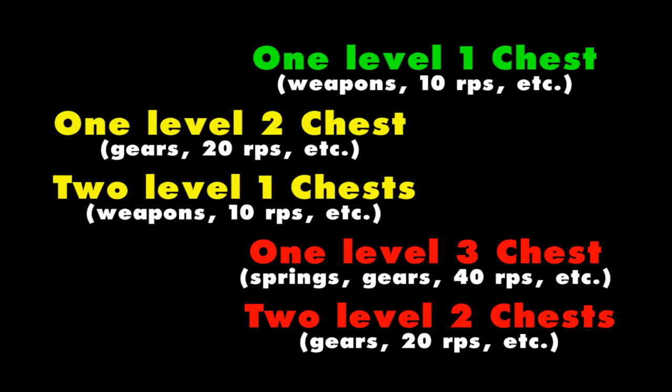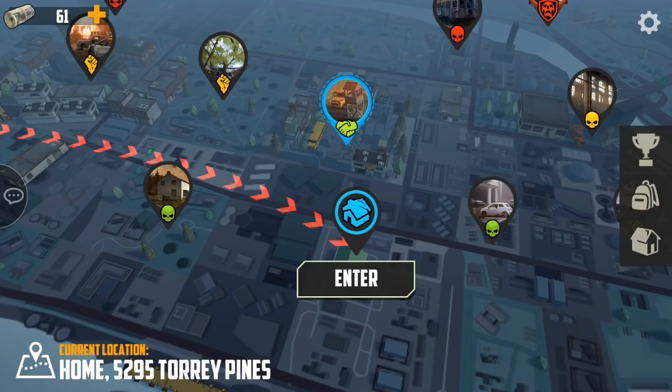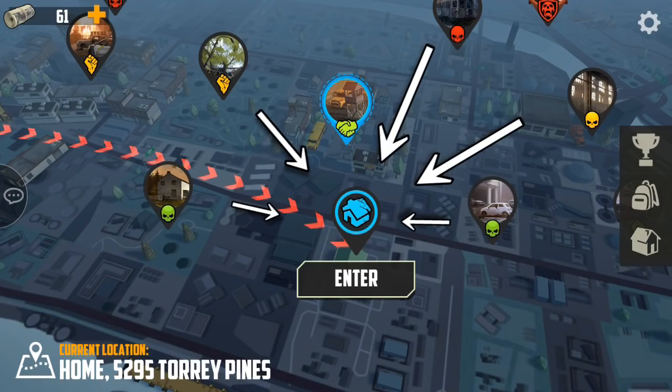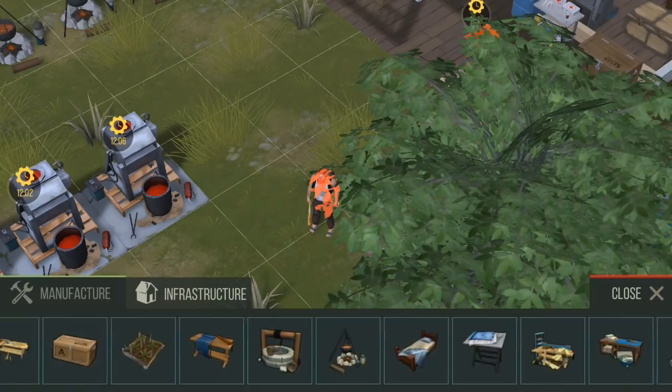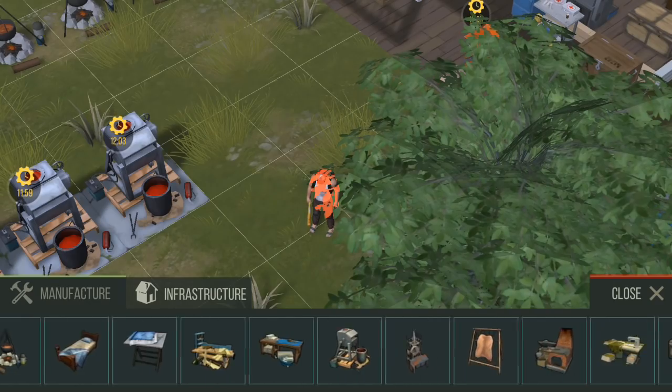Green zones have one main loot chest, the yellow zone has three, and the red zones have at least three — but I've noticed the yellow and red zones still only have one main loot chest that gives the best items. When you master the zones, you will start bringing in tons of resources quickly, so you will want a base set up to handle the production. Generally, I recommend building the workbenches in the order they're listed, with a few exceptions.